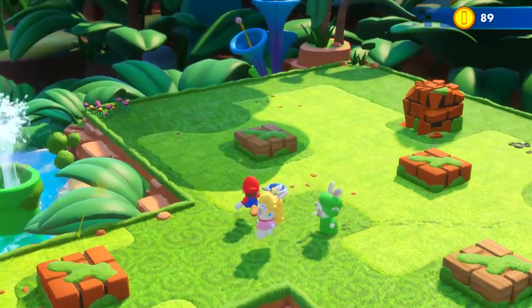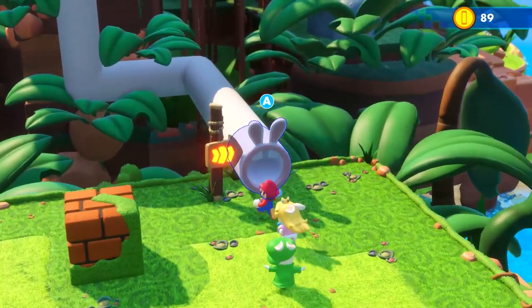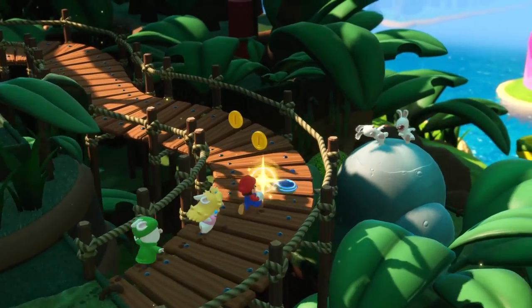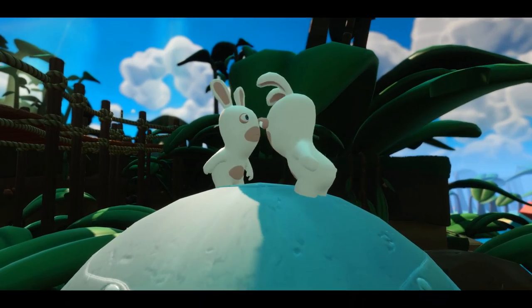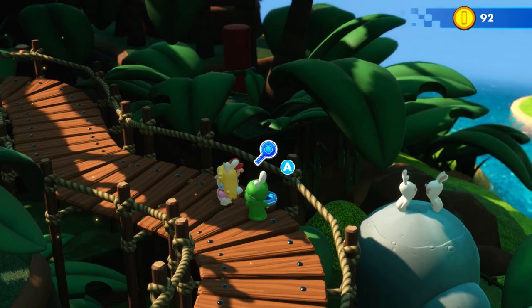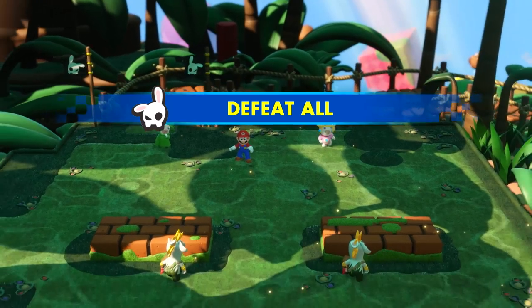You'll notice that many elements you're accustomed to seeing in Mario games have been Rabbidified - like this warp pipe with ears. It's actually a pretty darn cool aesthetic. I think the game is really fun in that way. Got some Rabbids fighting. And you two, stop that - somebody's gonna get hurt.